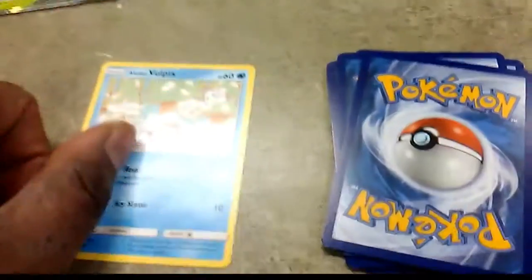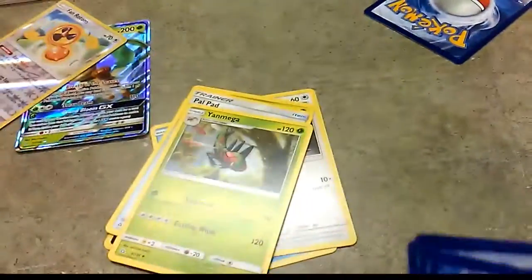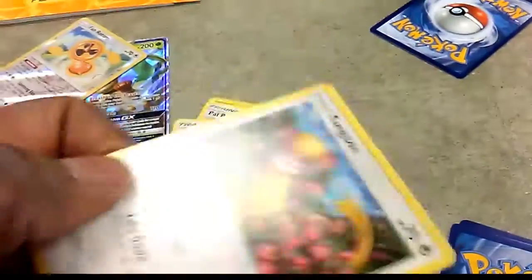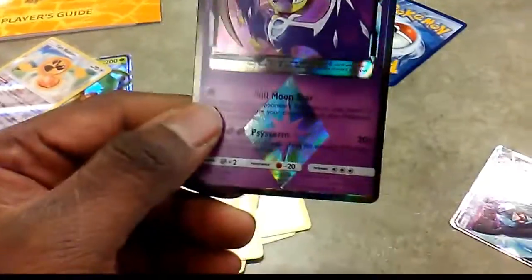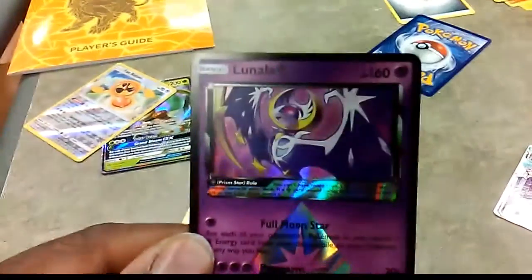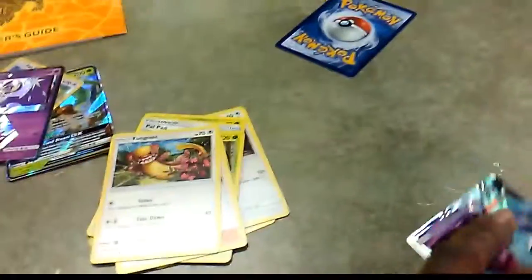Pack five: Delta Vulpix, Eevee, Murkrow, and a Yanmega. The reverse slot is something special — a Lunala Prism Star card! This is the new Prism Star mechanic, and it goes in the reverse slot. Alongside that we pull a Dawn Wings Necrozma GX and the Dusk Mane Necrozma GX — two GX cards in one pack. That is crazy!